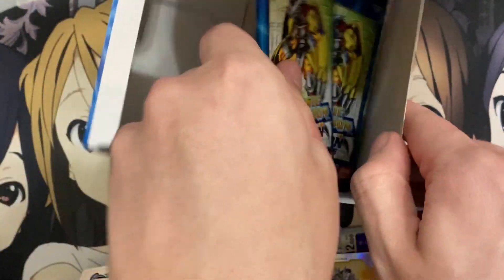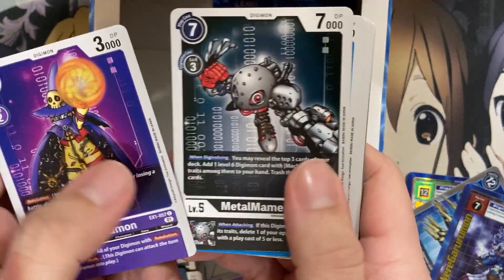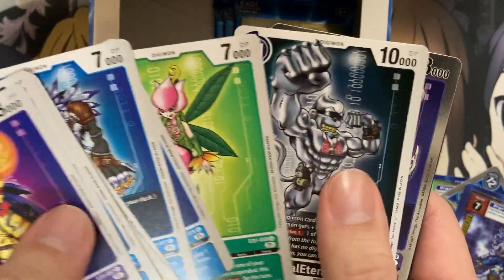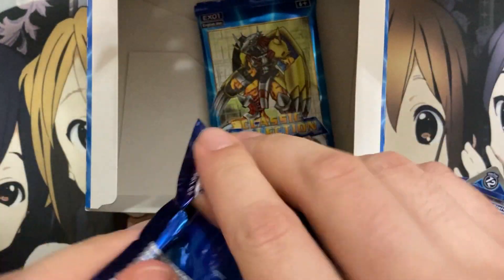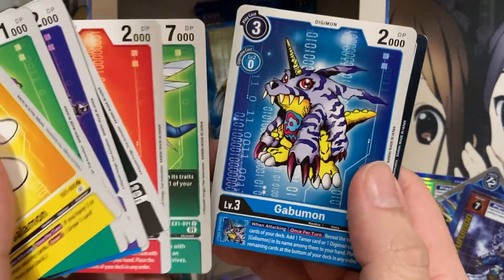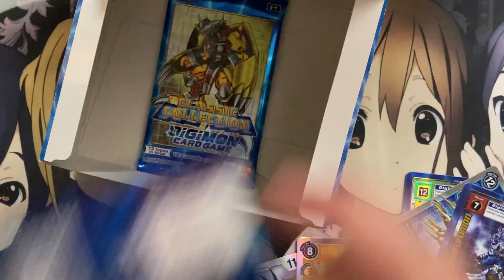How many packs do we have left? Four packs remaining. Let's see how we finish this. We have a Wizardmon, Exveemon, Karamon. There's WarGarurumon in the pack with its normal card art, Skullgreymon and Ice Wall. Tailmon and Salamon together, Tentomon, Agumon. We pulled four or five of the original Digimon. Seraphimon and Baptism by Fire.